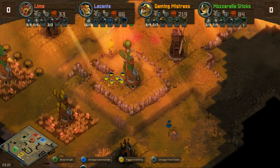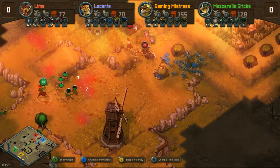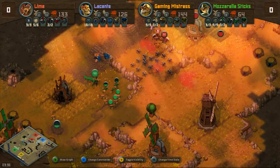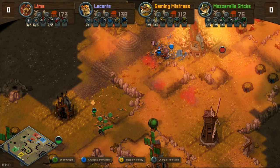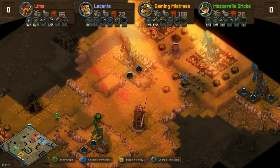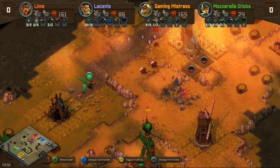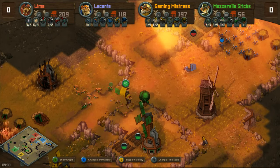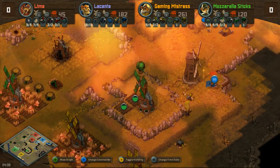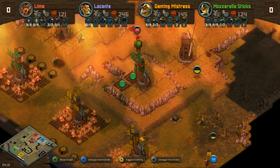Lima and LeConte definitely have a slight advantage, especially as Lima throws down four farms and an expansion. Lima and LeConte have the economic edge at this moment due to that lost space in the south Gaming Mistress had. Two skunks are out for Lima; Gaming Mistress is going for ferrets again. LeConte wants to play fast hit-and-run with lizards, and he'll be backed up by Lima with a normal skunk-and-squirrel setup. LeConte is essentially the meat shield in this pair — he's built only lizards while Lima is ahead on economy and building his attention unit first.